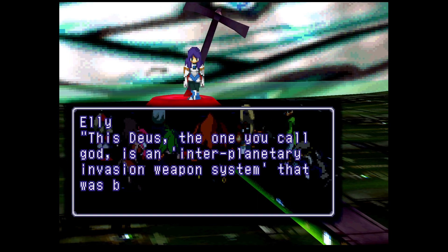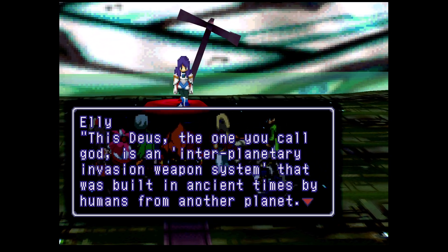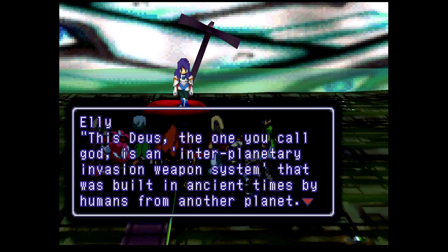Snap out of it, Ellie. You're as dense as usual, but I don't blame you - I will explain it all to you. She's gonna bring out her PowerPoint presentation. This Deus, the one you call god, is an interplanetary invasion weapon system. Wait - when we heard about the Zohar and the Whatevers... okay, I was built in ancient times by humans from another planet.